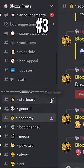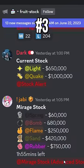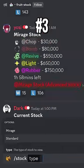Tip number 3: join the Bloxy Discord server for the ultimate fruit stock bot. Bloxy provides real-time information on fruit stocks, including the Mirage stock. You can use the command slash stock to view the latest stock information and stay ahead of the game.